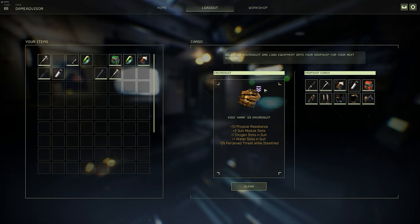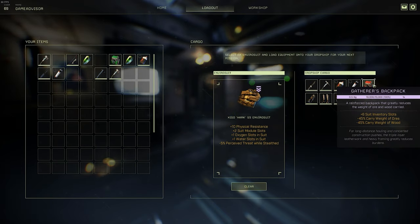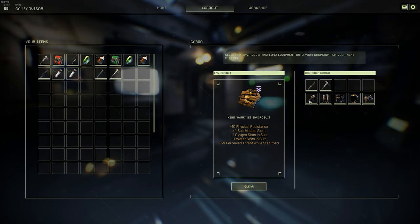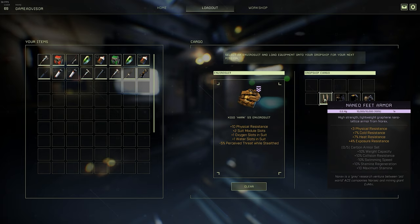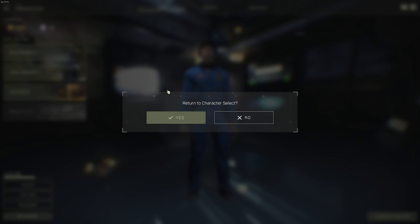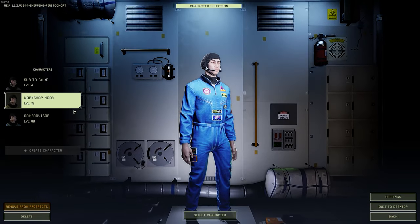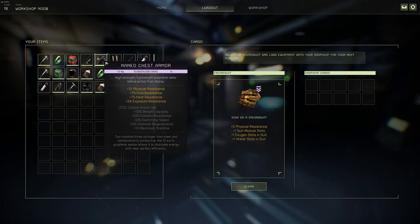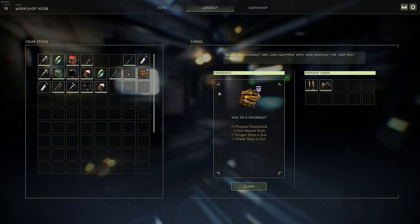Let's start out by talking about some of the exotics that we recommend for leveling your alts. If you didn't already know, you can use the exotics on your main character on your alt if you so desire, rather than crafting a full new set. All you need to do is simply unequip the exotics on your main and re-equip them on your alt, just like you're seeing us do in the video. Just move them into storage and then pull them back out onto your alt.